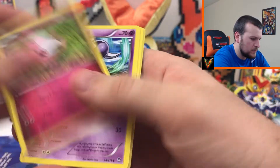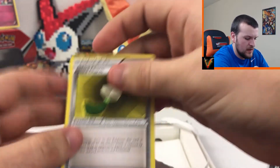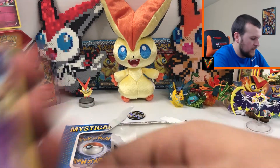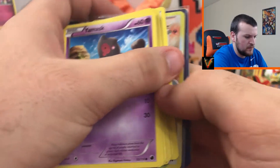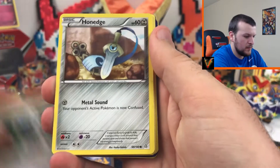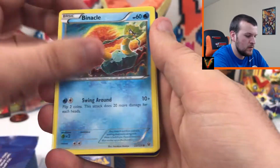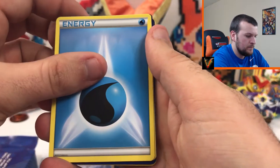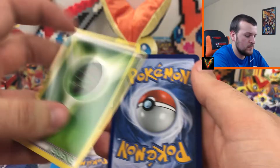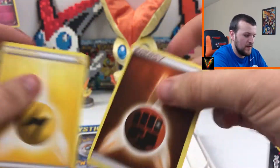We got grass energy, crafty graffiti, Spritzy, Skorpy, Pidgey, water energy, and a hard charm. There's a sleeved card back here, I'm gonna set that to the side. We got your mask, Pokemon Communication, Honedge, Larvitar, Voluby, Minccino, Binacle, Cottonee, water energy, fighting energy, grass energy, psychic energy, water energy, lightning and fighting energy, and Spritzy.